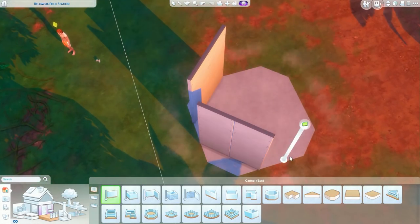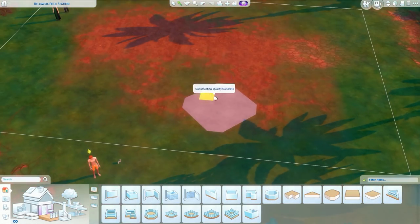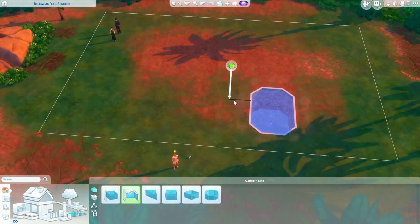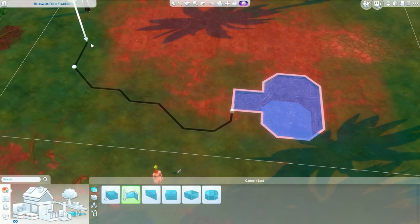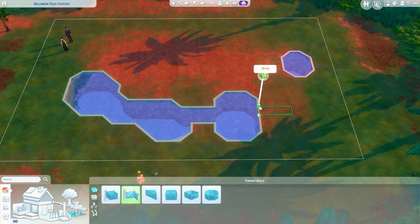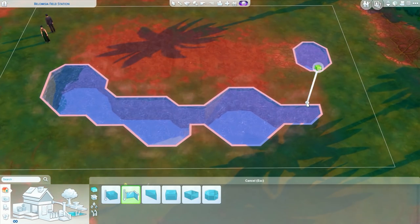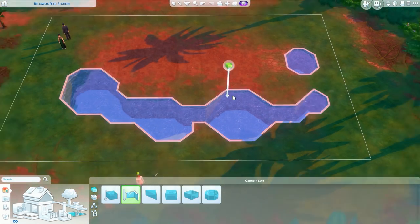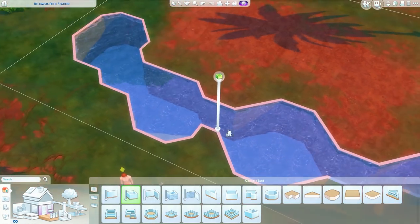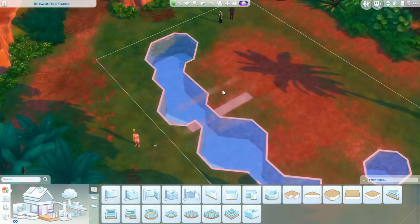Hi everyone, it's Hatsy and I'm back with a build in The Sims 4 using the new Jungle Adventure game pack. I've done another build with this new game pack before, but I thought, why not do a different one? This one was intended to be more modern, but it turns out I'm not very good at modern homes because it did turn into a tropical kind of tiki house.